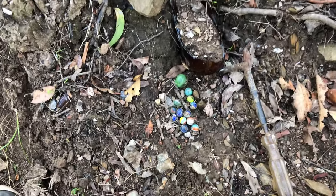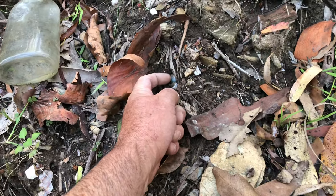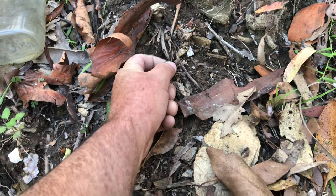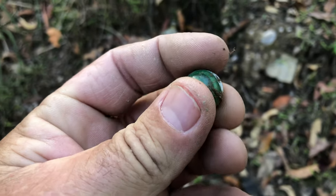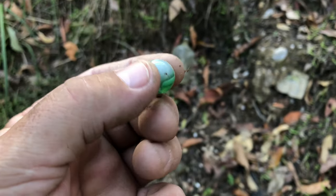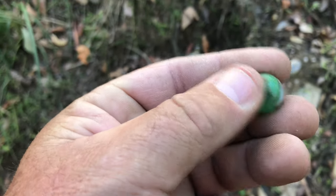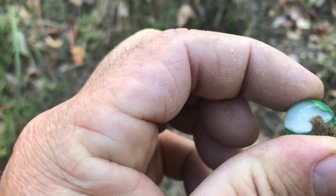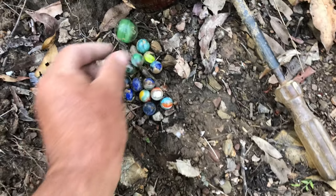As I was getting my stuff ready to go, I just noticed one sitting right there in the bank. Just looked white like they always do, but I saw a bit of green there. And that's something cool — like a Conqueror maybe. Although because this is Australia, it's probably like an Asian copy one, like a game marble. But anyway, we'll get a better look at it.